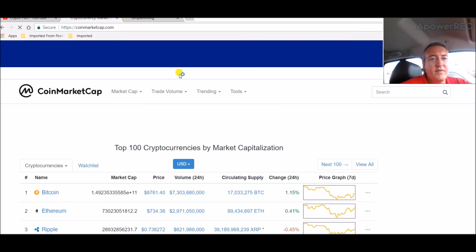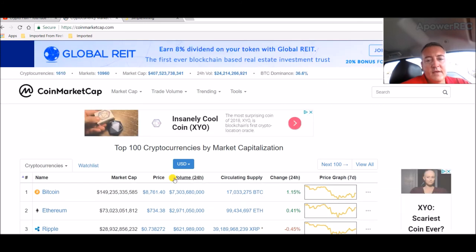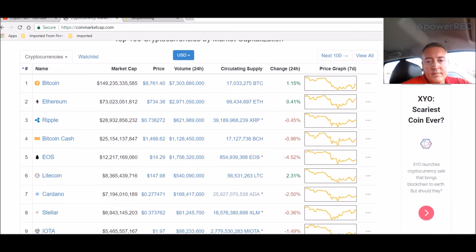Bitcoin was at $8,700 last time I checked — yeah, it's still at $8,700. It dropped and pulled back and now it's kind of evened out for a bit. Mixed bag — red and green across the board. Ethereum is up, $734, not much but it's up a little bit.